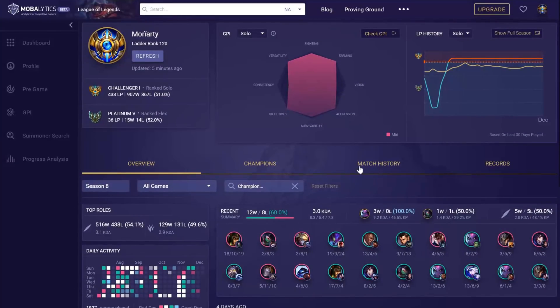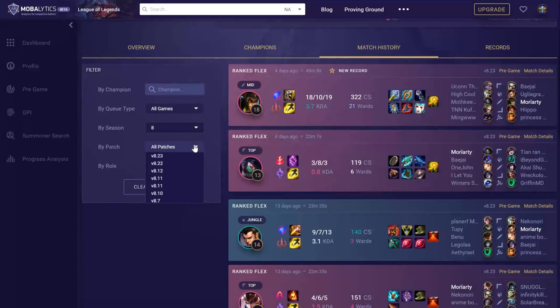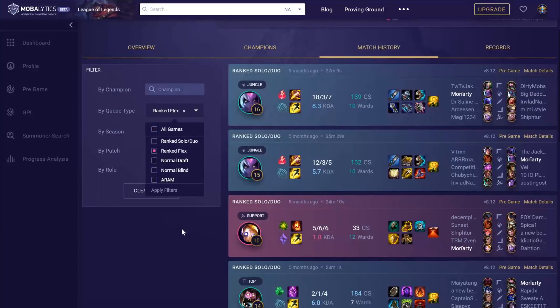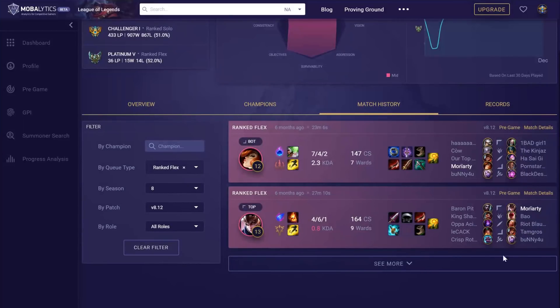The next feature I want to talk about is one you may have already seen. Moriarty uses it on his profile reviews on stream, and some of you may have helped us test it. But now we've integrated the summoner profile feature more seamlessly into your toolset. That means you have all your games saved and the most filters imaginable available to you — you can look for any champion you want in any context you want.